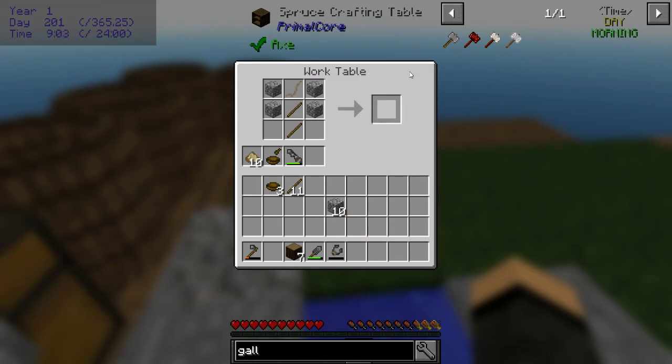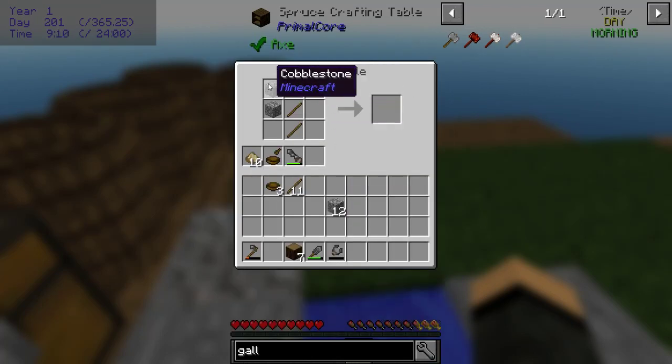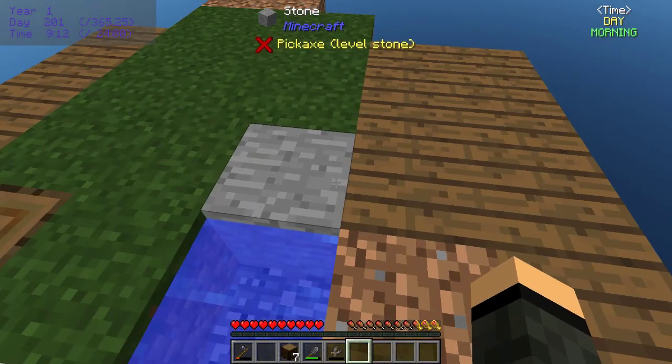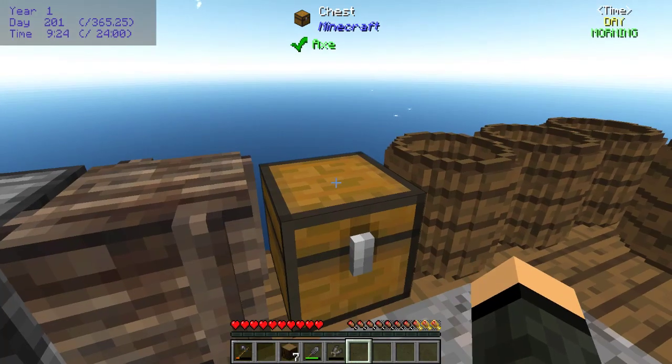All right, that was annoying. It has to be smooth stone - oh okay. Can I dare hope and dream? Works! All right, I can work with that.